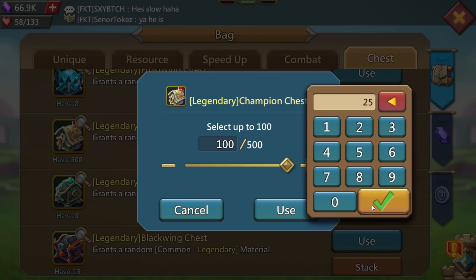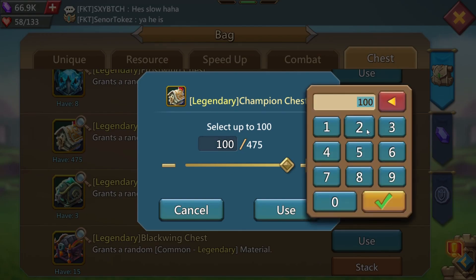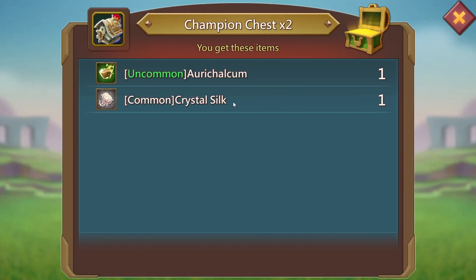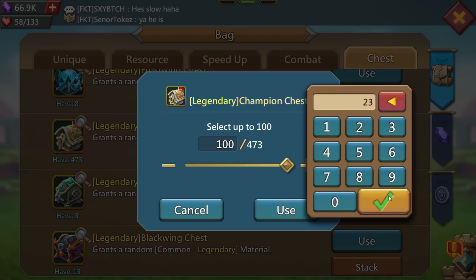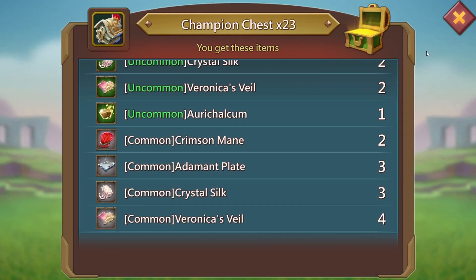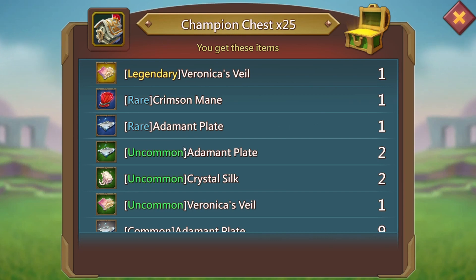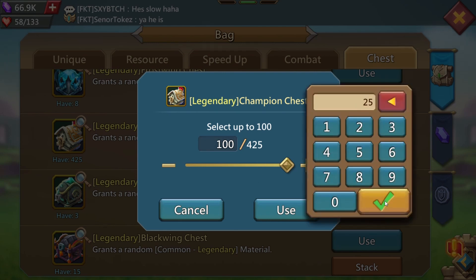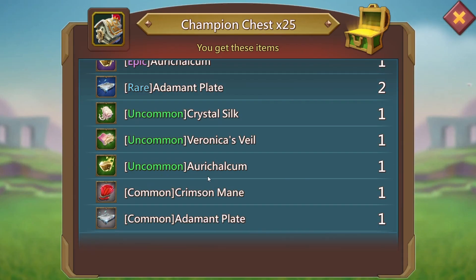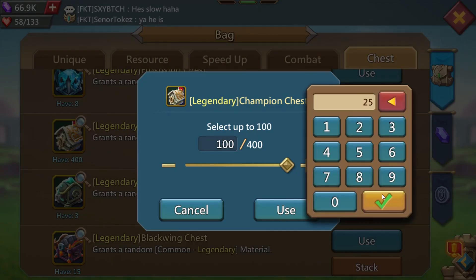Another 25 and we got another common crimson main. Do another 25 and nothing. We'll go 23 on this one — and two more common crimson mains. These commons do add up but it takes a lot of commons to add up to anything significant. And there's a rare crimson main — that's what I like to see! I'll take that. Let's get something higher grade — even an epic or legendary would be pretty cool.